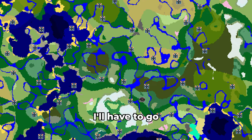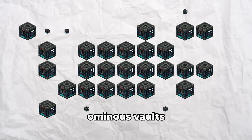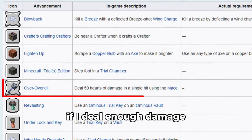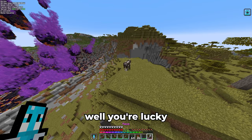As the vaults can only be opened once, I'll have to go to many different trial chambers. Each of them has around five ominous vaults, and from what I've heard it takes about a hundred ominous vaults to get all the way to windburst three. So I've got my work cut out for me. However, let's test out the mace without the windburst — if I deal enough damage I can get another advancement, so let's give it a try. You're lucky I messed that up the first time — but here we go.